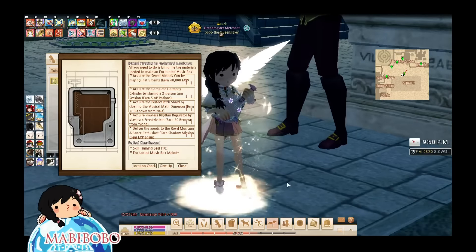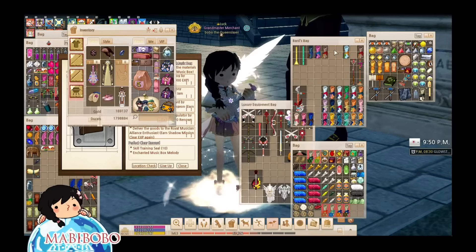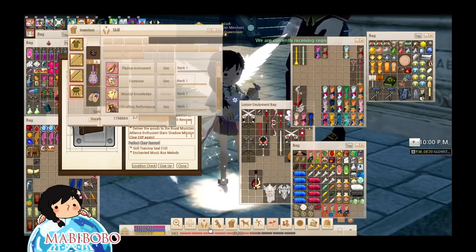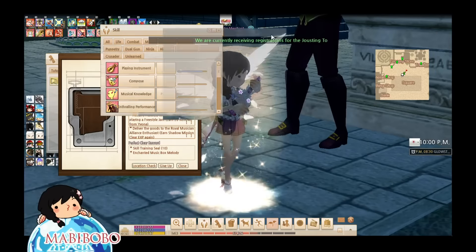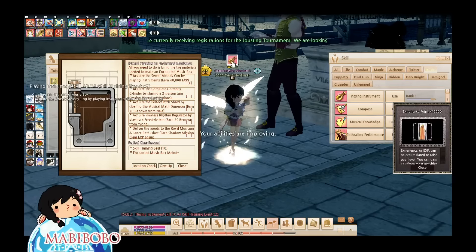All you're going to do is play an instrument — very easy. Just choose anything you want, any scroll you want, and play it. It can even be a really short scroll that only has one note in it; I think it should be fine. Once you've done that, you will complete that part of the quest and can go on to the next part.